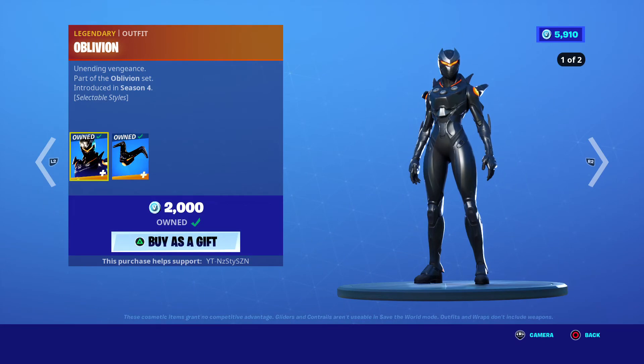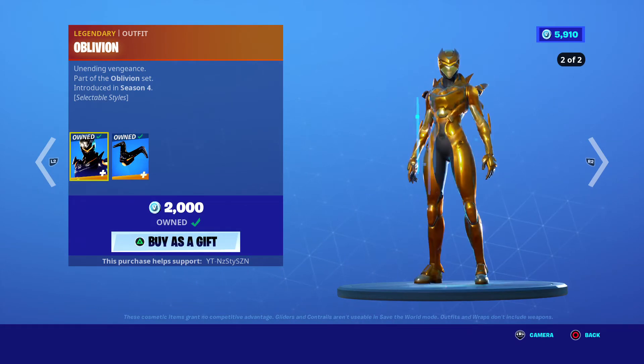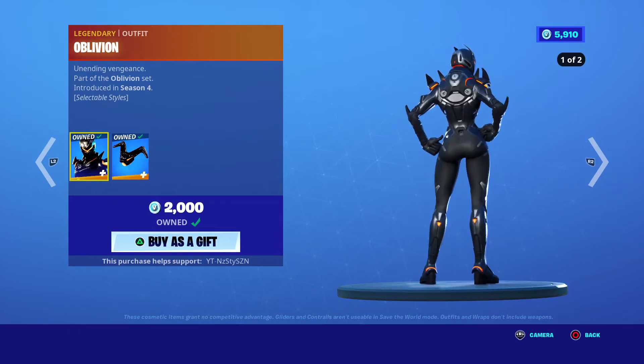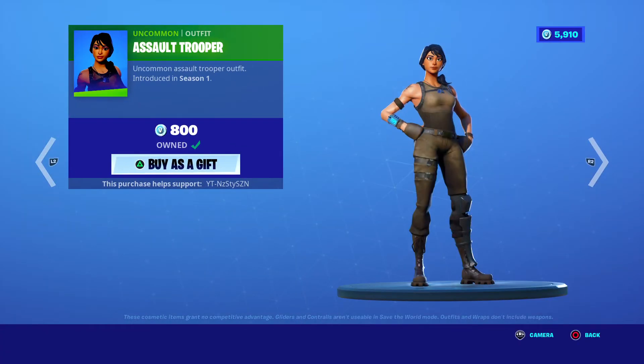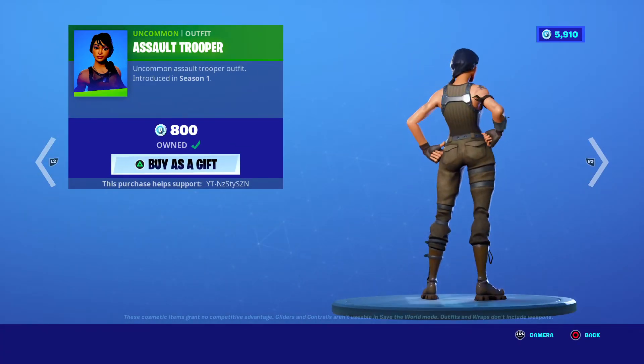We've got the Jack Spammer Pickaxe — far too big in my opinion — 500 V-Bucks. We've got Oblivion, first came out Season 4, 2k V-Bucks. The second style is actually pretty clean. Plunger for the Ninja Fan, Season 2.